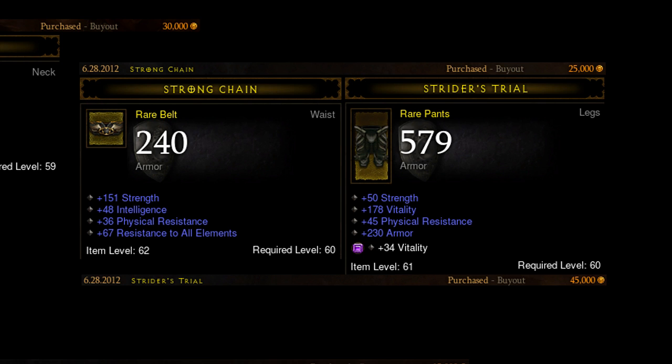For the pants, I used the same strategy as the chest. I searched for very high vitality, physical resist, and one socket or more. I sorted by armor and looked at the first options. I found one with high armor, high physical resist, and it even had some strength. 45k is quite a lot compared to the rest of the gear, but it was worth it. There were several like it, but none quite as good within the 50k price point — a lot had similar stats except they'd have like 38 physical resist, very similar but not quite as good.